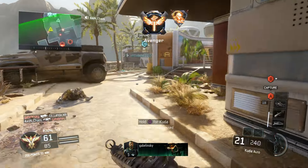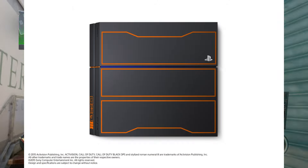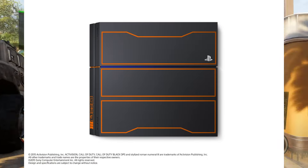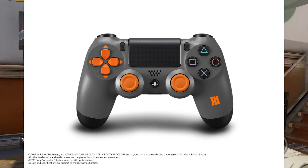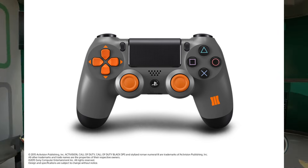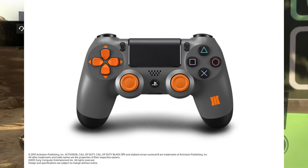As you guys can see on the screen right now, here is the console that'll be included. It's just got the Black Ops 3 ember logo on it — it's basically just kind of like a sticker, nothing special. Next up, here is the controller. It's all gray with orange buttons, an orange d-pad, along with the Black Ops 3 logo on the right side of the handle.